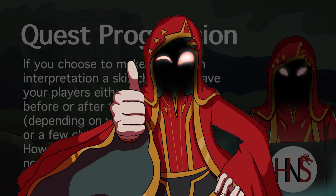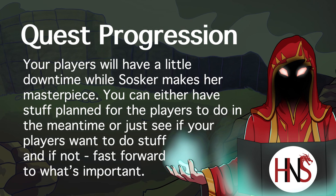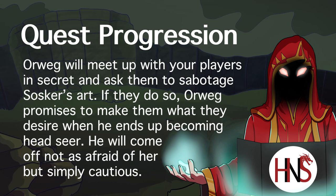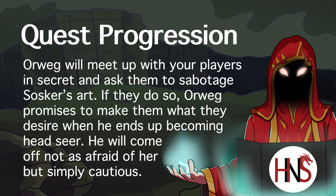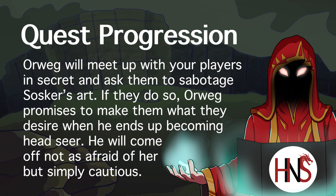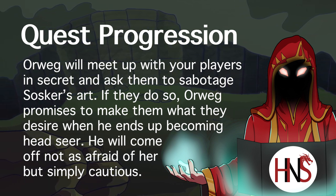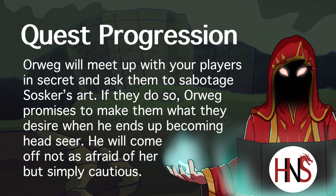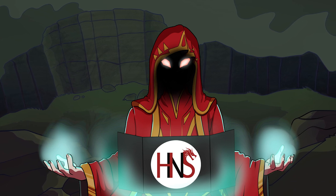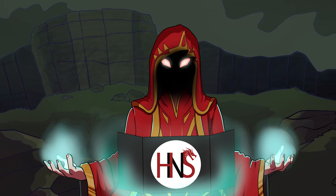However, it will take Sosker a few days to create this masterpiece, and your party will have a little downtime. What they do with it is up to them, but during this downtime Orweg will approach them and make an offer. Orweg will say he is the main candidate for the head seer position, since his artwork is always the best — and looking at his work and how people treat him in the clan, his words won't be some mere boast. Orweg will then tell your players that if they sabotage Sosker's work, when he becomes head seer he will make your players whatever they want. So now your party has a decision: do they bet on Orweg, the more promising winner, and screw over Sosker — or do they stick with the underdog to try and overcome the odds?